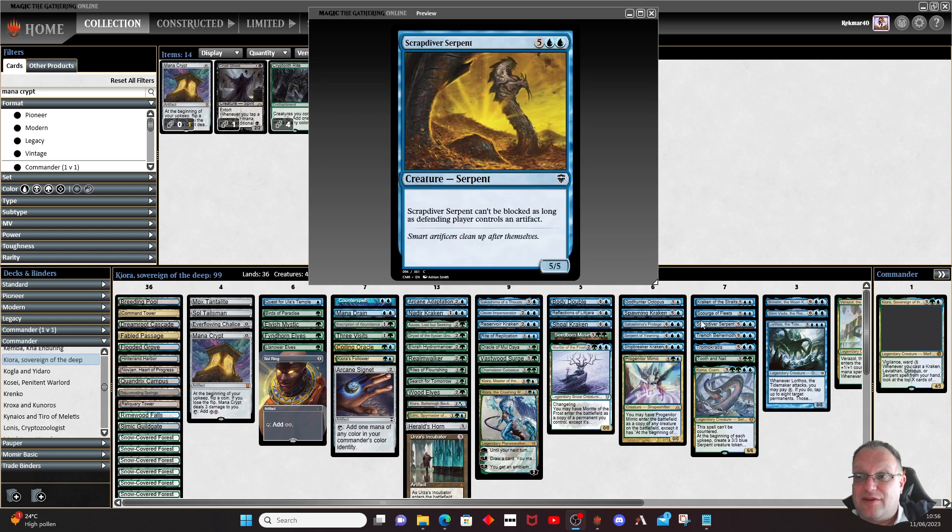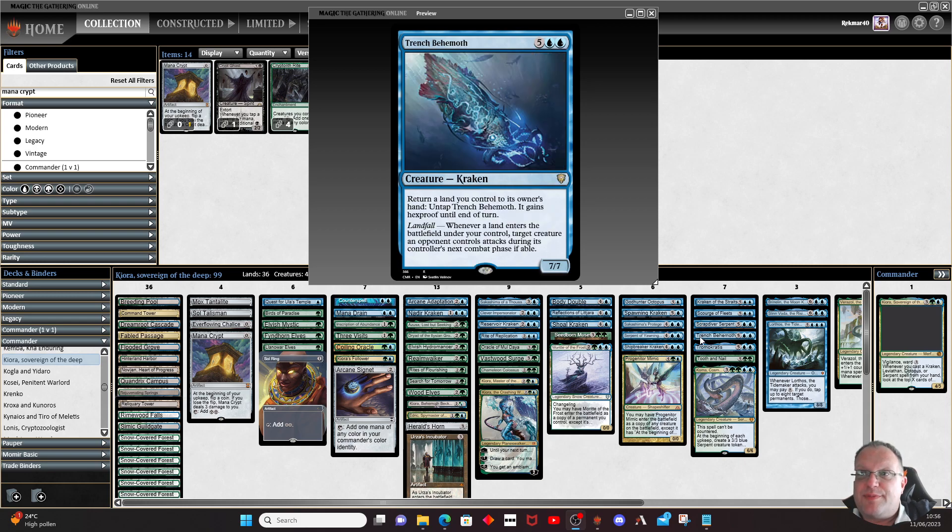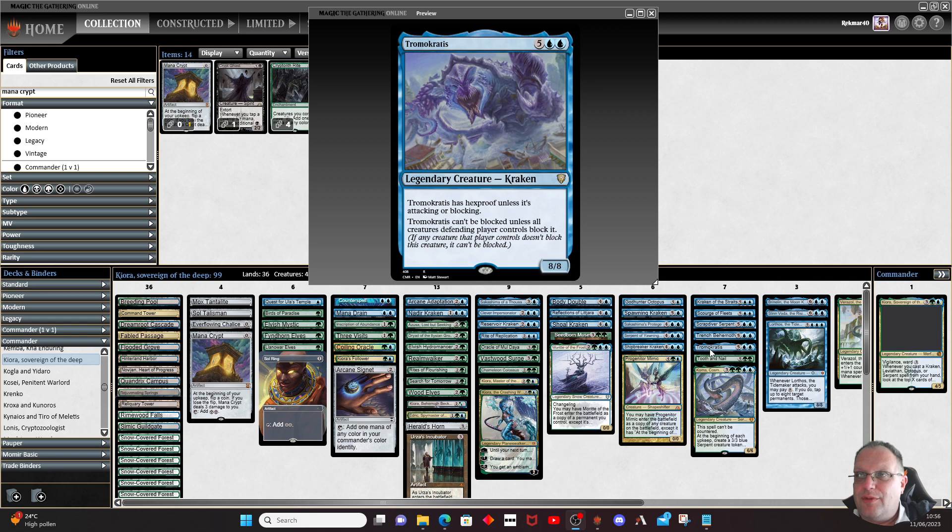Scrap Diver Serpent can't be blocked as long as the defender controls an artifact — everyone plays Sol Ring and Arcane Signet, so you can probably get through to someone. Trench Behemoth: you return a land you control to its owner's hand, untap this, and it gains hexproof. Whenever a land enters the battlefield under your control, target creature an opponent controls attacks during its controller's next combat phase if able — a bit of luring going on. Tromokratis: hexproof unless it's attacking or blocking, and it can't be blocked unless all creatures the defending player controls block it, so it punches through quite happily.